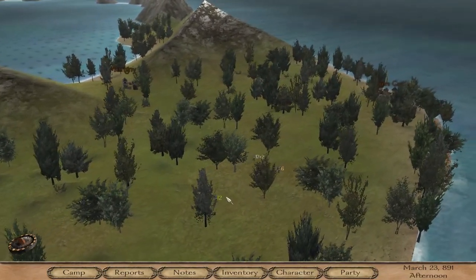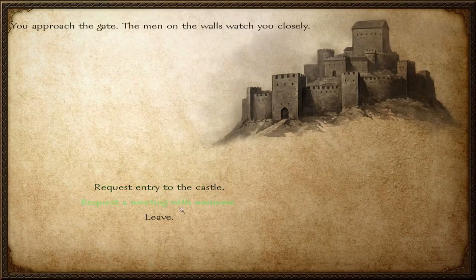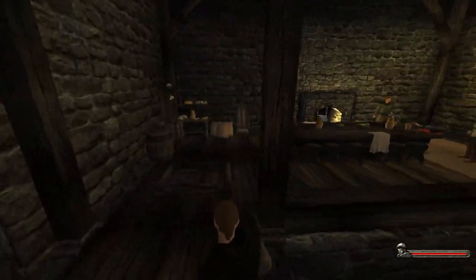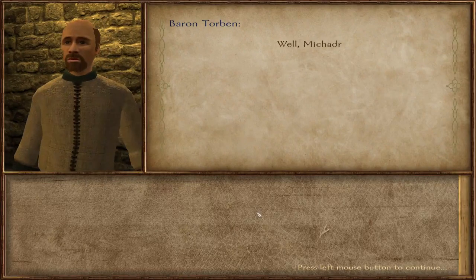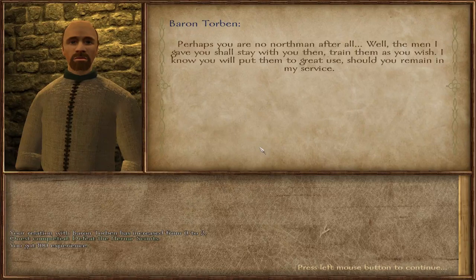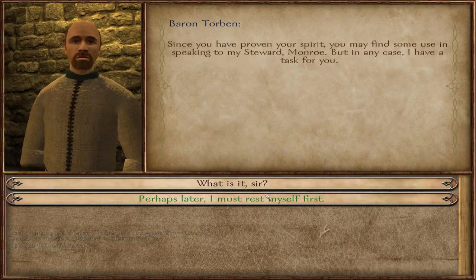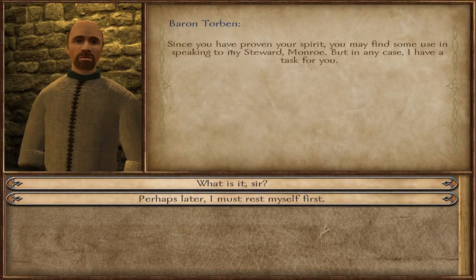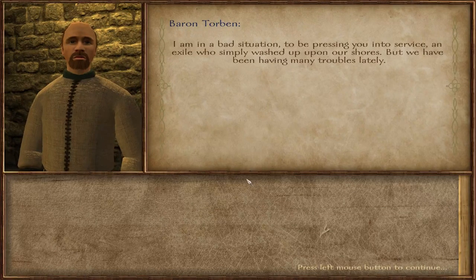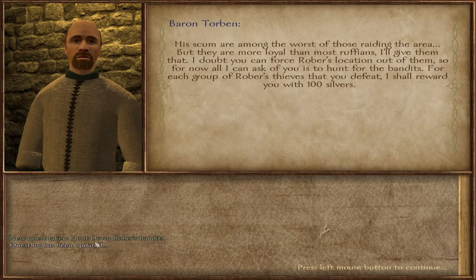These poachers are pretty annoying — they're going to come get you. We request entry to the castle and go talk to Baron Torben. 'Perhaps you're not an orphan after all. The men I gave you shall stay with you — train them as you wish.' Since we're proving our spirit, he'd like us to speak to his steward Monroe, but he also has a task for us.